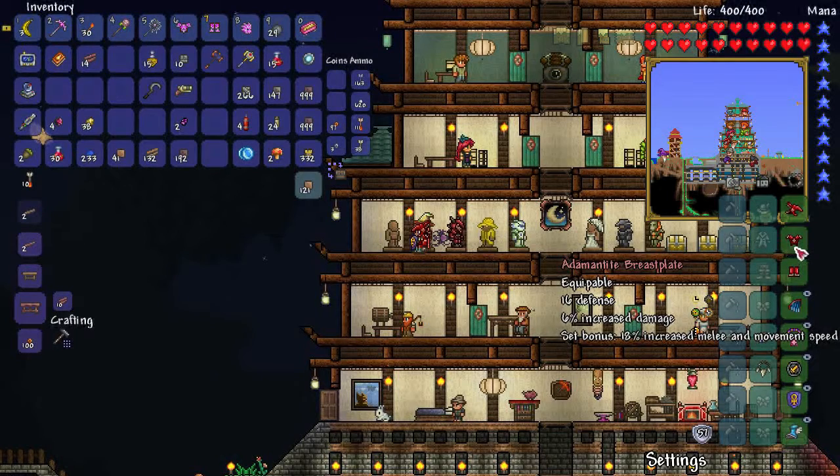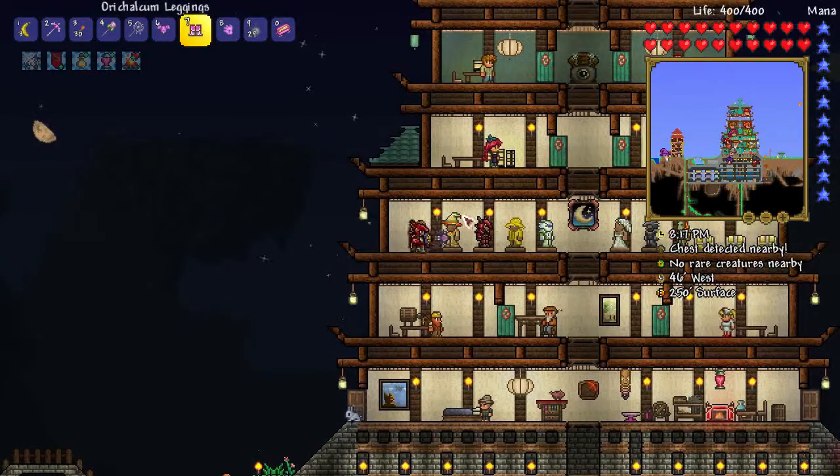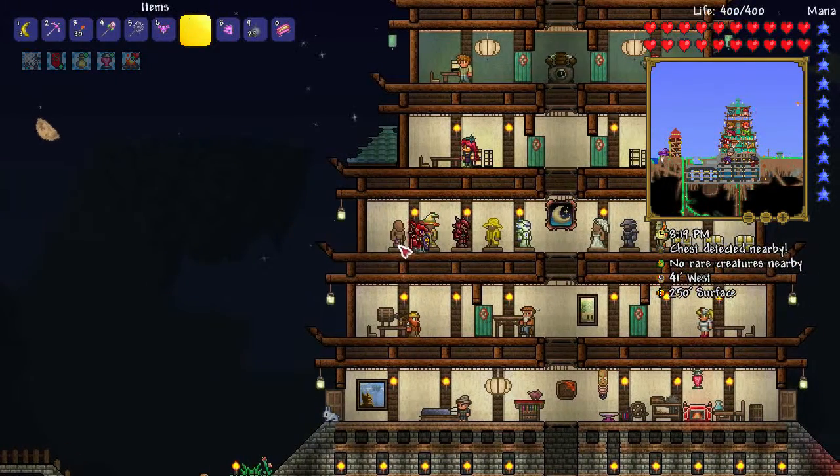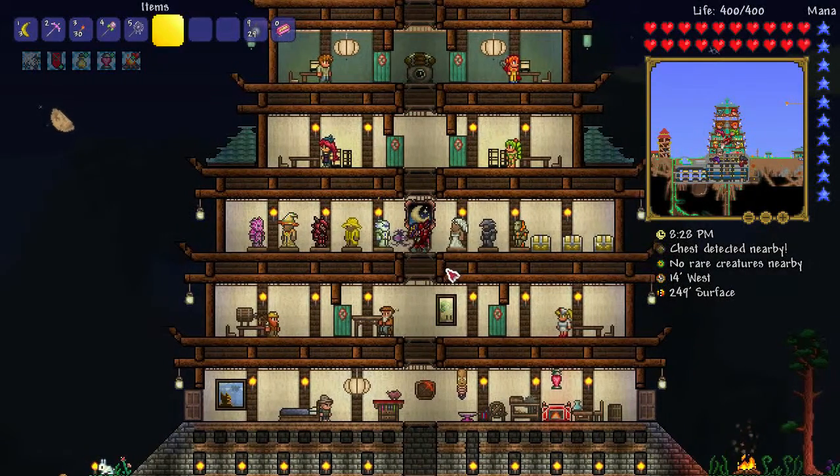And since we're doing melee most of the time — even though it seems like we're throwing things, the banana is a boomerang and it counts as a melee weapon — the breastplate gives you extra damage. I think overall this set is better than the previous one. Only time will tell. And also... I look awesome!